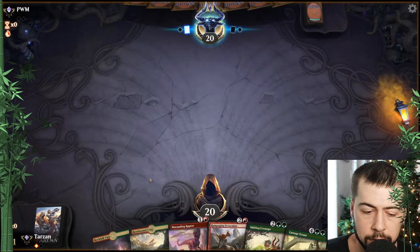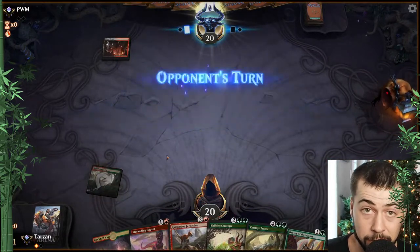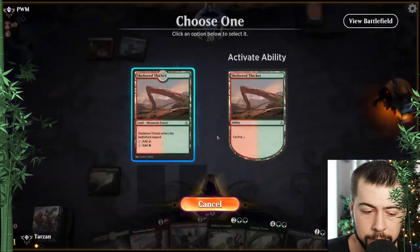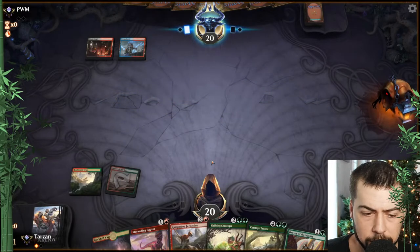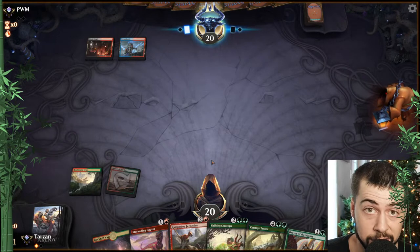We'll send Galta back. Turn one Rootbound Craig. Hopefully we draw a Forest or Stomping Ground here, be able to go Marauding. Sheltered Thicket — well, that's okay. We still have a potentially pretty good turn three with Marauding Raptor and Drover of the Mighty. Hopefully no Thoughtseize here.